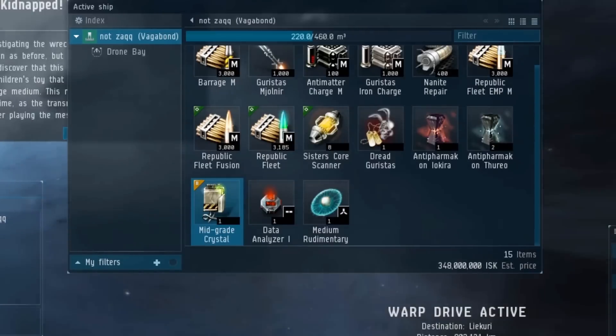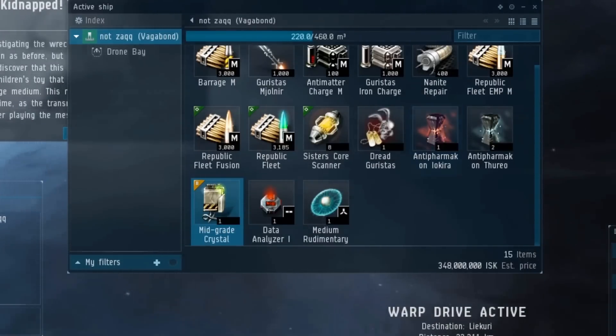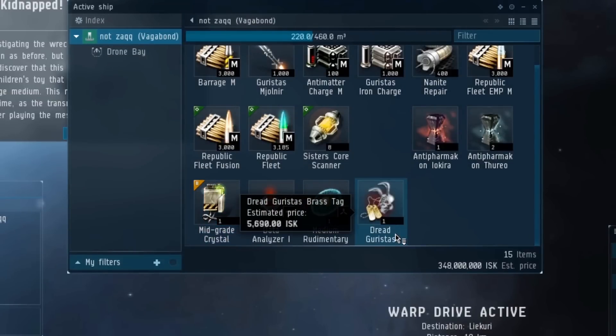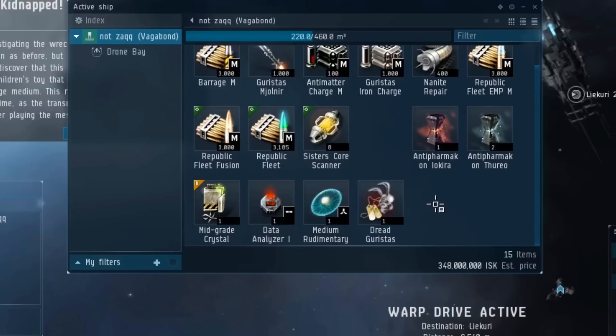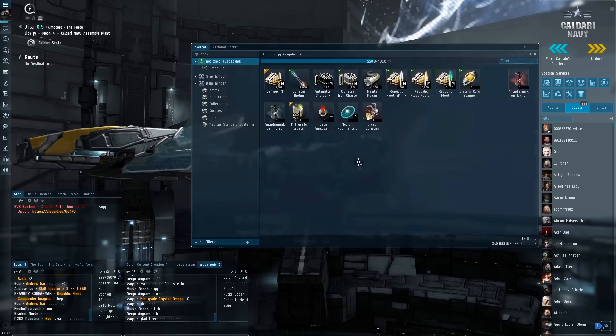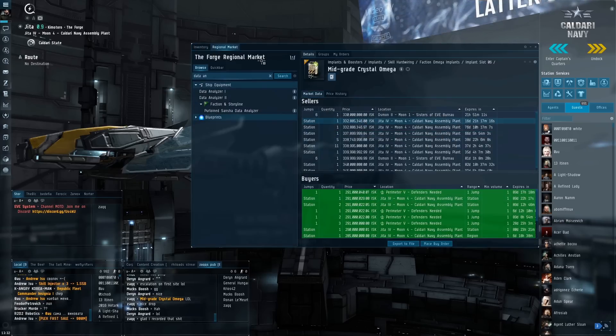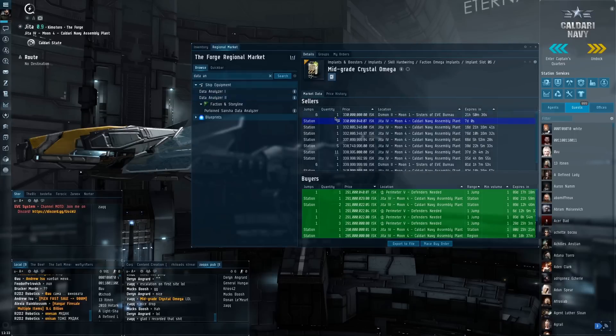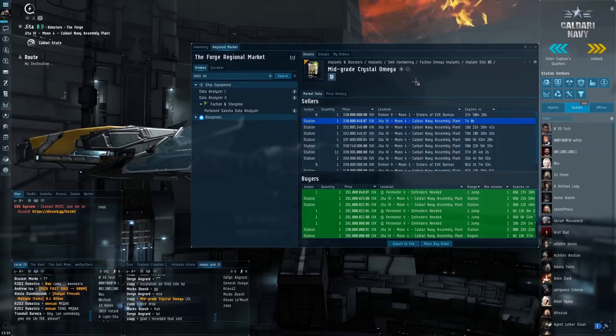As I'm warping out I'm checking the loot and I really can't believe it — 330 mil worth of mid-grade Crystal Omega. That's totally insane for a high sec drop; must be pretty rare for that much risk. Straight to Jita to sell it. I'm really glad I decided to record it — it was a totally random thing. I was watching a guy streaming doing exploration in a Gila and thought I'd just build a Vagabond to try it. Really glad I did, it turned out really well. If you want to see more like this let us know in the comments.